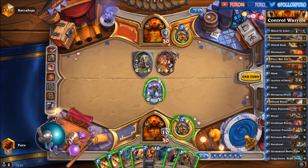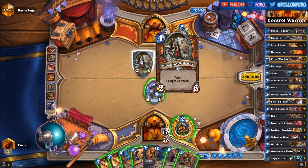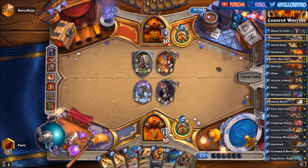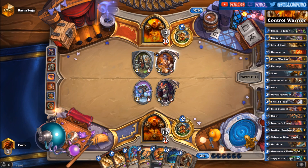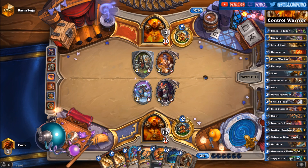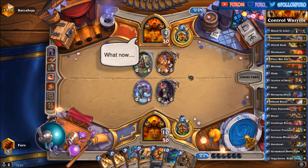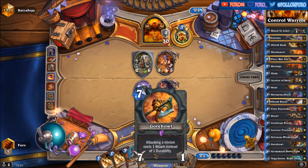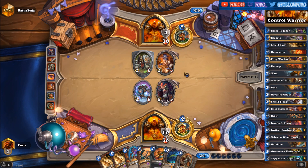We can kill that with a Shield Slam no problem, but let's just drop the Sylvanas and steal one of his minions. He can't kill the Sylvanas with both minions because the Bloodhoof has two health at six, so we would steal that one if he attacks both. We also have a Brawl in hand so if he drops more stuff on the board we could Brawl and steal whatever is on the board. Let's see how he reacts.